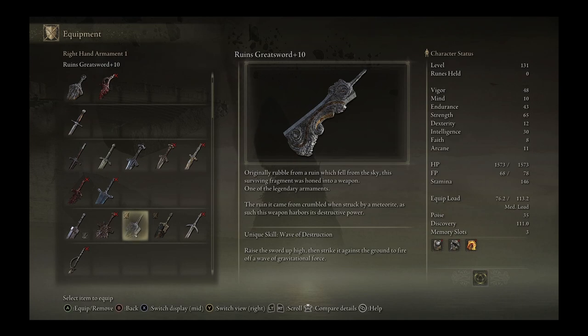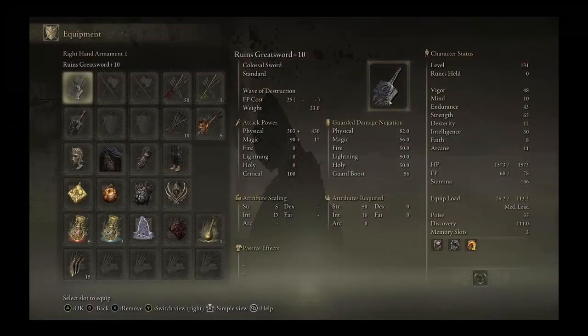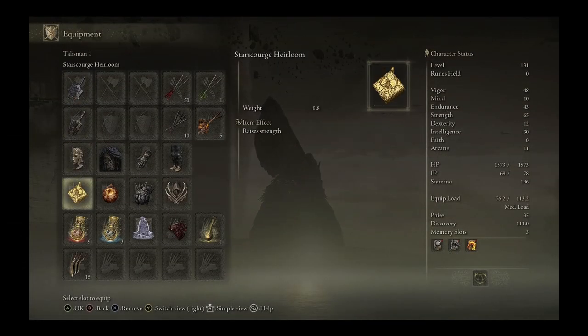Our main weapon art when we use this build will be the Wave of Destruction, which is the weapon art of the Ruins Greatsword. For our talismans, we are currently running the Star Scourge Heirloom, which raises our strength by five; the Radagon Scar Seal, which raises your melee stats but increases the damage we take; the Great Jar's Arsenal, which greatly increases our equip load;